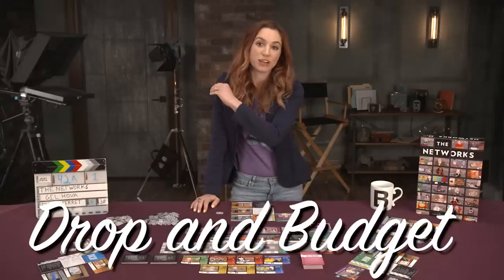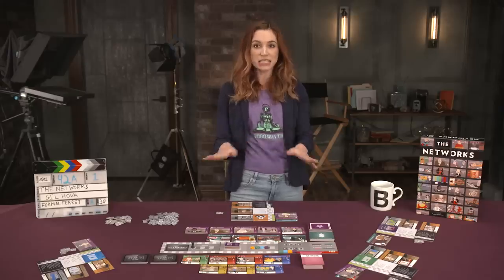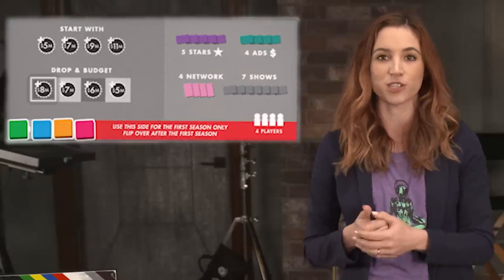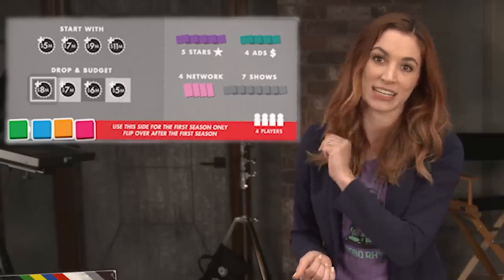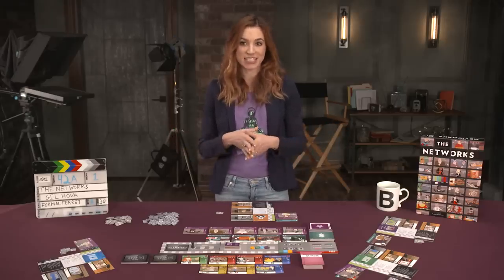Finally, Drop and Budget allows the player to immediately end their participation in the season and step out for either money or viewers. The player removes their turn order disc to the leftmost available space in the Drop and Budget track, then collects one of the rewards listed. In Season 1, players can only take money. Players continue taking turns until all the players have dropped out of the season, signaling that season is over.